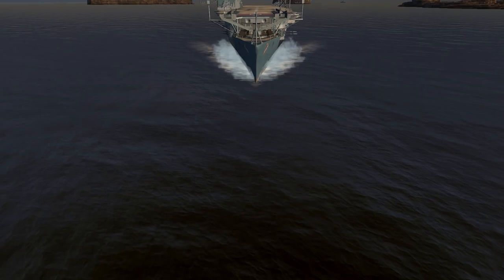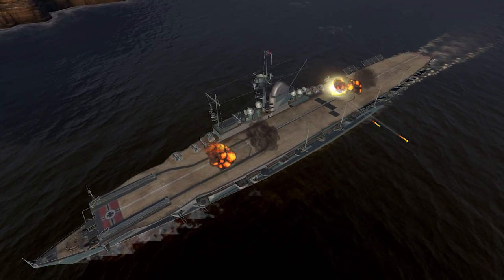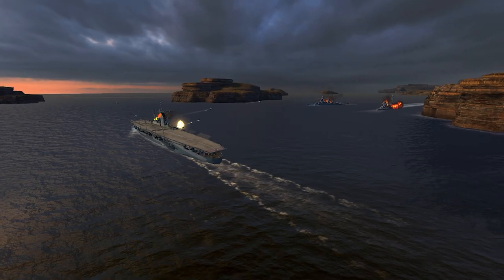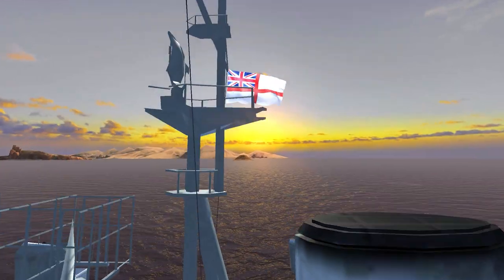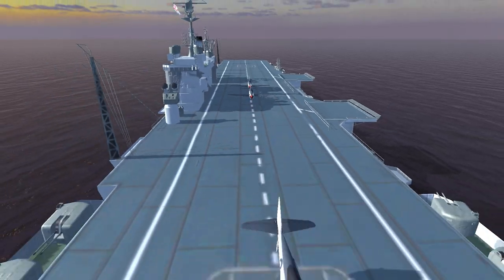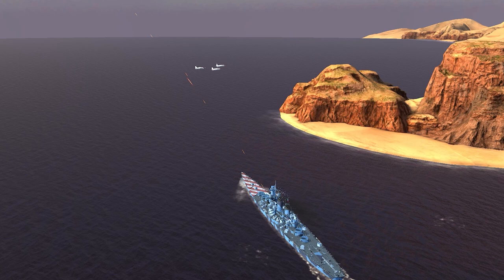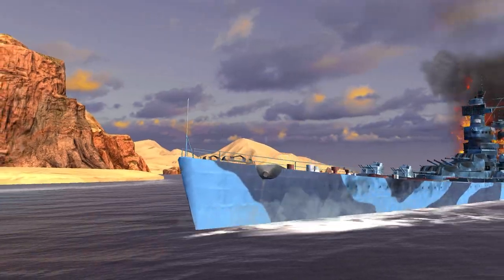German aircraft carriers typically have good hull armor and powerful secondary guns loaded with high explosive shells. Due to this, they can more successfully engage in close-quarter battles with enemy ships. British aircraft carriers are notable for their decent fighters and even more effective dive bombers. The latter can carpet bomb, dropping several bombs at a time with an increased chance of setting an enemy ship on fire — they are the real pyromaniacs of World of Warships Blitz.